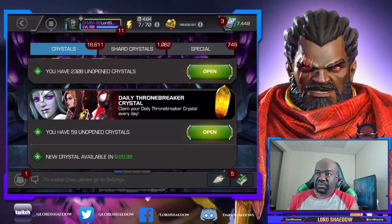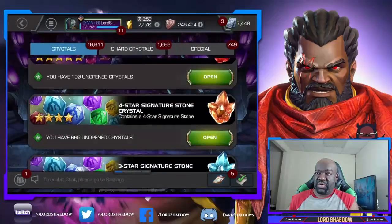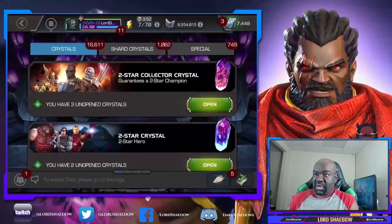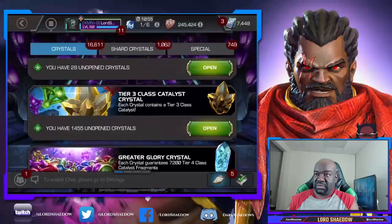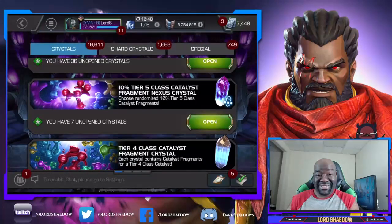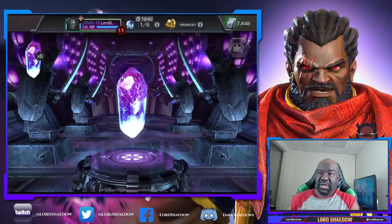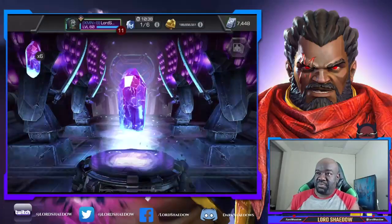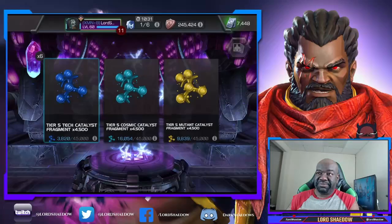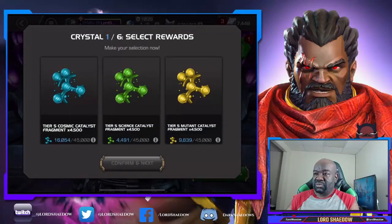First things first, let's go ahead and clear out some of these T5CC fragment crystals. I might open some of the two-star ones too to see what we got. We've got seven 10% nexus crystals — I should have just popped them all open. All right, we're going with tech, let's open the rest of them.